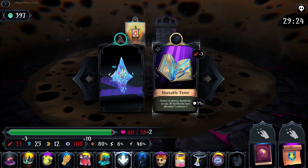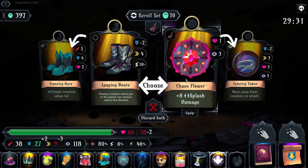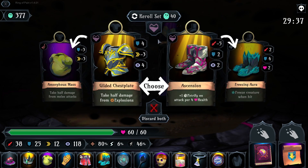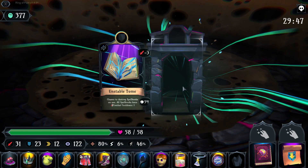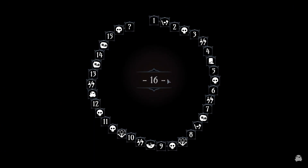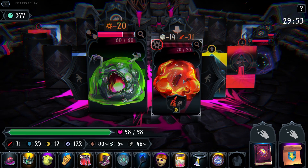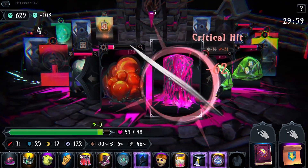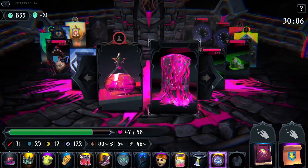Unstable Tome — chance to destroy spellbooks on use — all spellbooks have combat cooldown one. Interesting, probably not great. Splash damage is good — let's go for this. I've got a ton of health, so Ascension becomes kind of nutty. Let's get out of here. This looks fun. Blow him up. So we still need a bit of speed and a lot of things. But here's the deal — I am sufficiently ridiculous now.